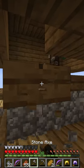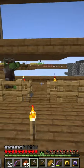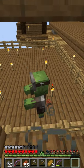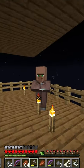Then it was time to get ourselves a zombie villager. I got one from our mob farm, brought him into our soon-to-be villager farm, splashed him with our weakness potion, and gave him a golden apple, and after five minutes, there we go.